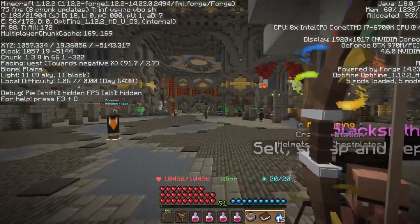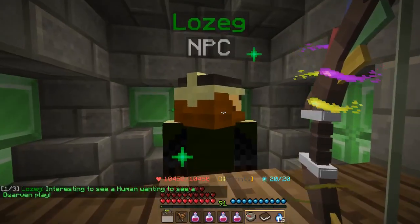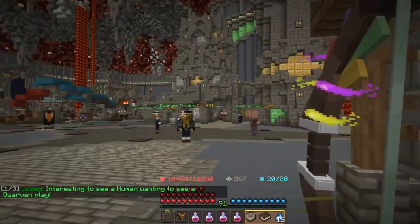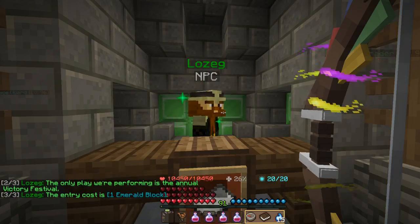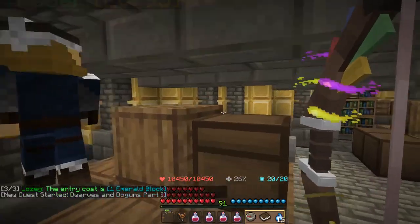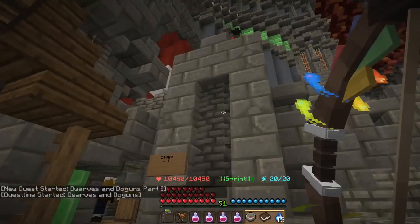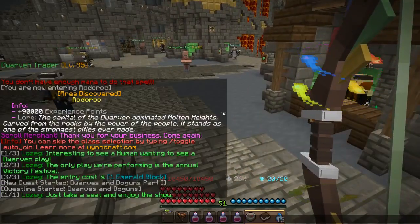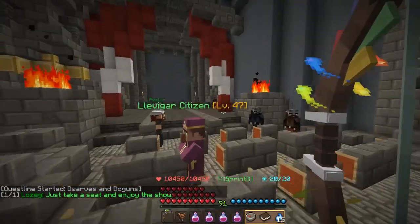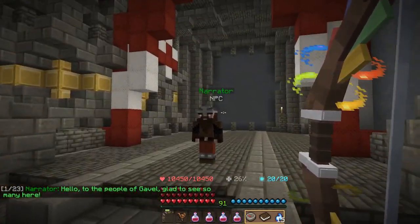This guy looks important. Hello, Lozeg — he's a dwarf. I don't know what dwarf voices sound like. 'Interesting to see a human wanting to see a dwarf play. The only play we're performing is the annual victory festival. The entry cost is one diamond block.' What if I just snuck in? I started the quest! The stage is that way. Just take a seat and enjoy the show. Well, this is a small show — I'll take a seat though. Oh, that's a lot of dialogue.